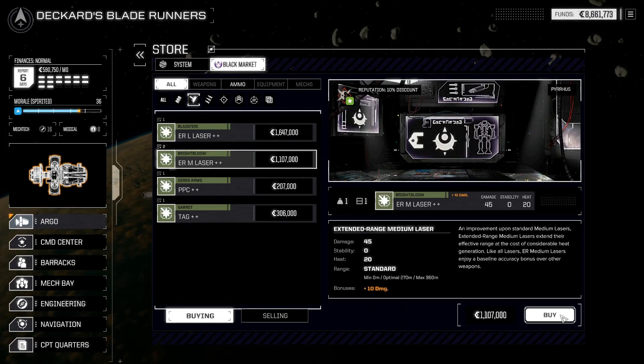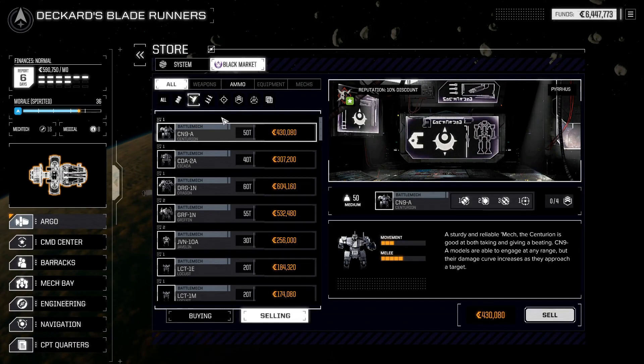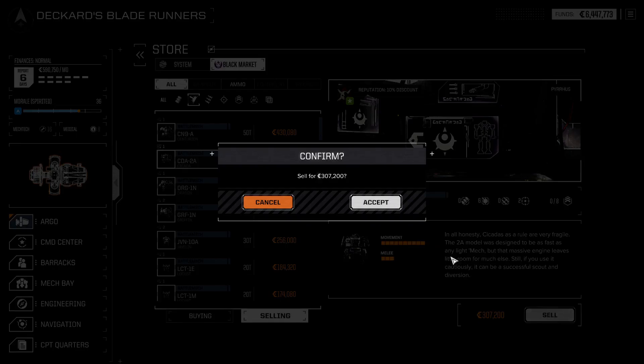They don't have unique Gauss rifles, but they've got a PPC that's plus-plus - I'd like to pick that up. They've got an extended range medium laser plus-plus - I'd like to buy that too, it's a million bucks. Let's buy it though, we can put that on somebody. There are two of them.